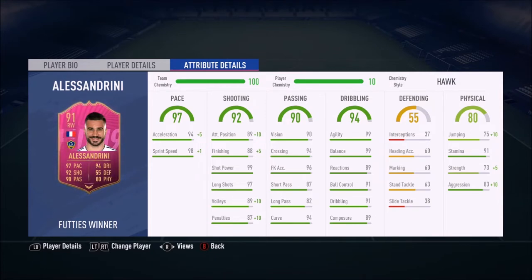Look at those stats - incredible pace, incredible shooting, great passing, awesome dribbling. He's just the perfect kind of player you want on that right wing, right forward, or right mid. Whatever you want to play him, you can.